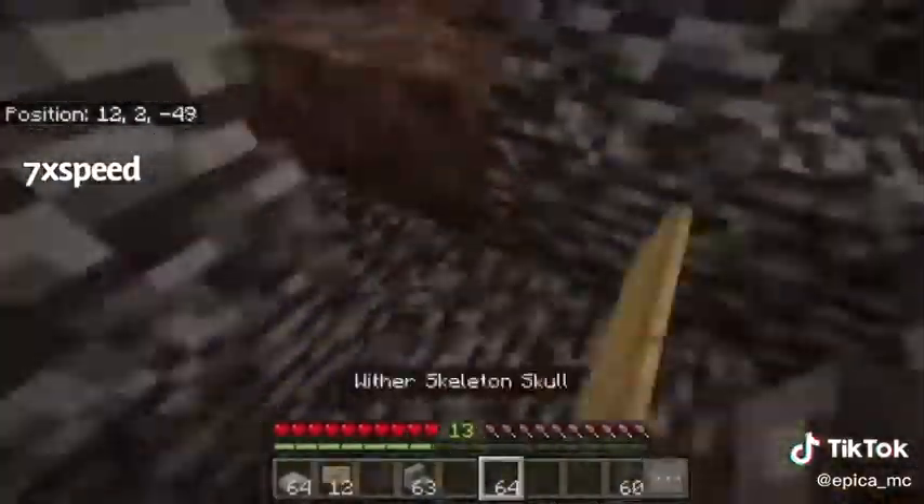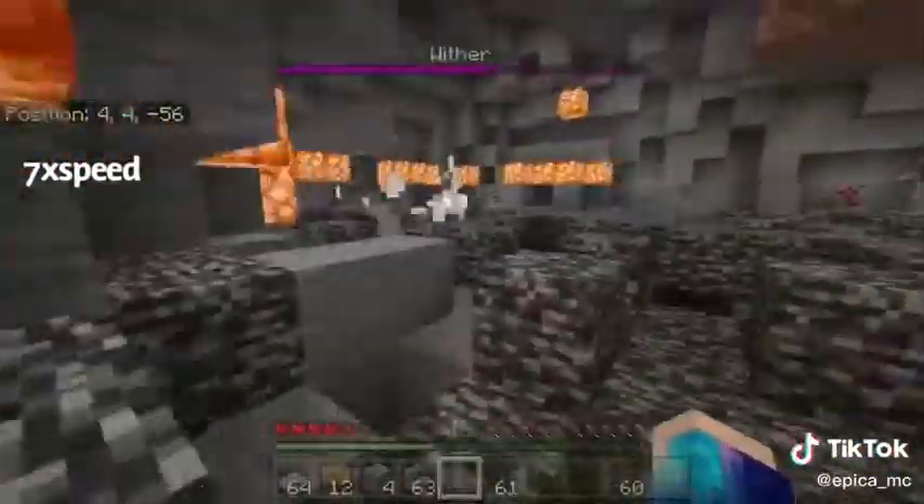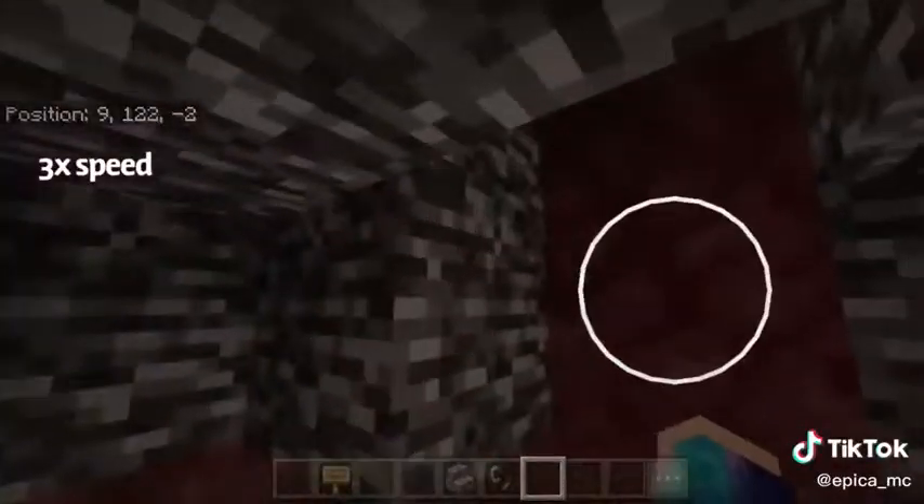This is the easiest way to kill a wither because this time you don't have to go to the end like you had to previously. Now you still are at risk — you can see that here I die, but I come back. It's fine. It will suffocate and die, and then you can collect the nether star.